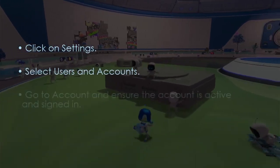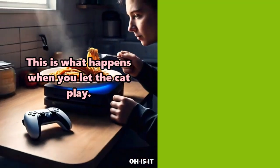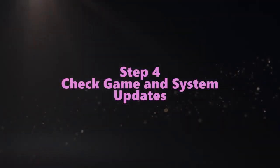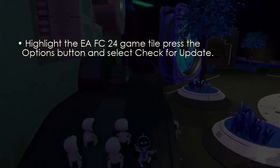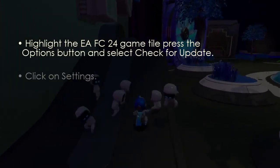Now let's check for game system updates. Highlight EAFC 25, press Options, and select Check for Update.